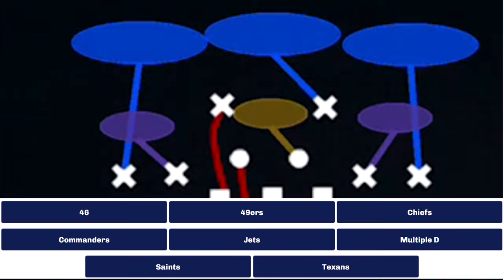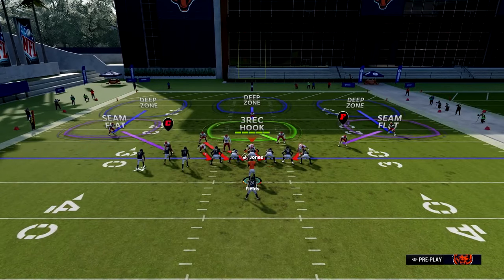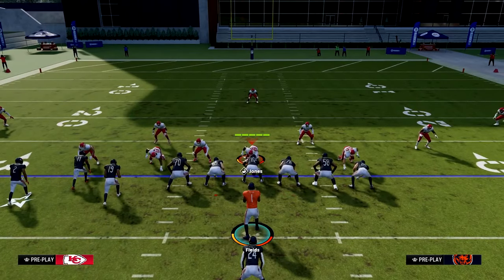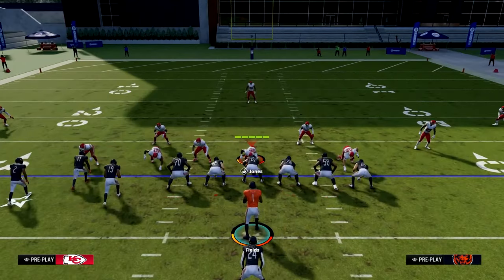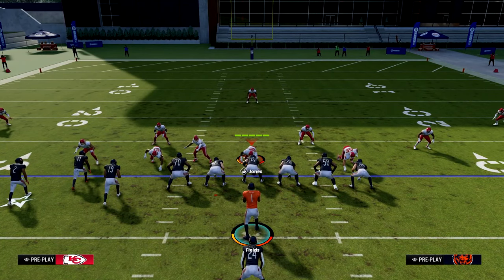Let's break down the most popular blitz out right now: the Meta A-Gap from Dollar 3-2. FS Zone Blitz is the play — this play can be found in the following playbooks. Now this blitz has two setups. We have an offensive play where the running back is coming out of the backfield. He will block if there is some penetration from the defenders, so keep that in mind.